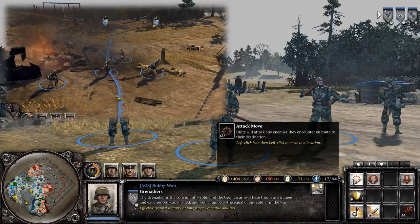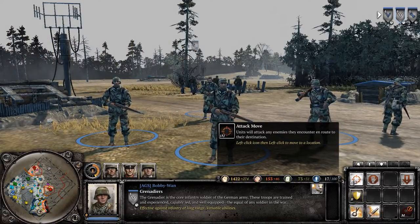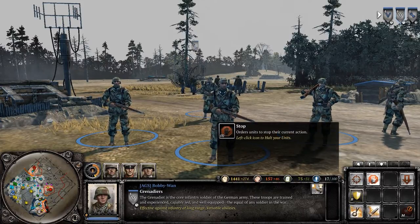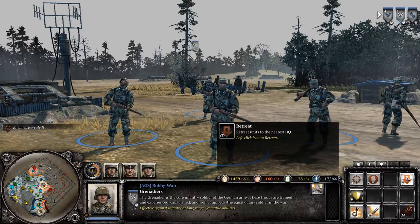They can move normally or by an attack move, which means that they will engage every enemy unit they encounter along the way. You can also stop their current action or retreat them back to base.